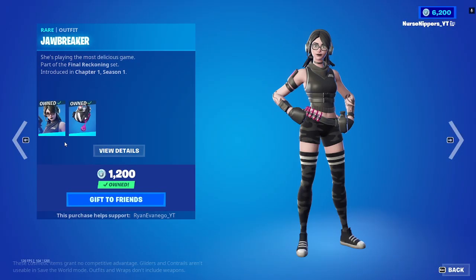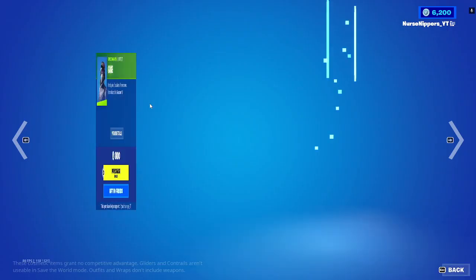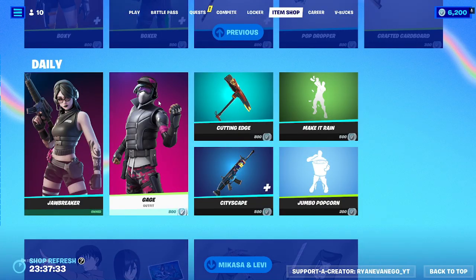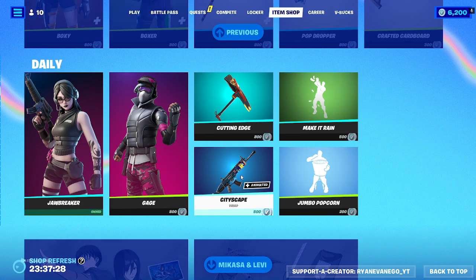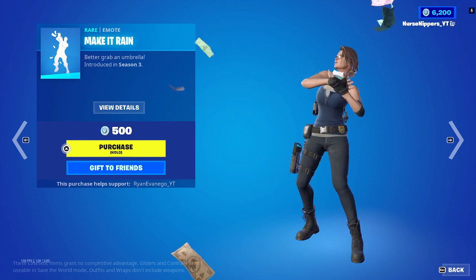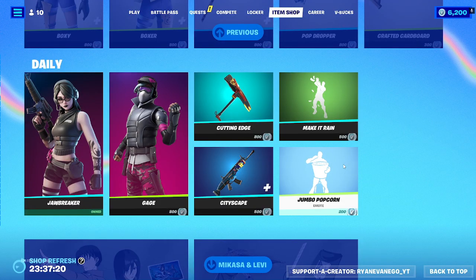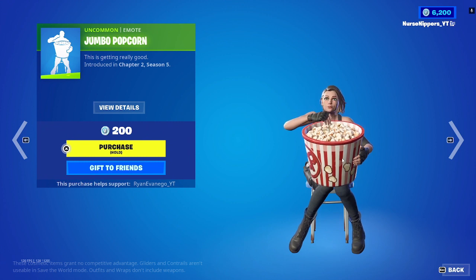Jawbreaker — I like her — and the Containment Unit back bling. We've got Gage, who doesn't have a back bling, and the Cutting Edge harvesting tool. City Escape animated wrap, Make it Rain, and the Jumbo Popcorn emote. I like the Halloween one where the giant hand comes out and feeds you popcorn — this one doesn't do it, but it's still fun.